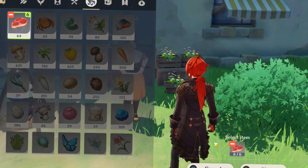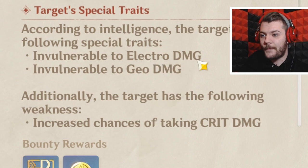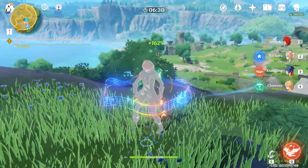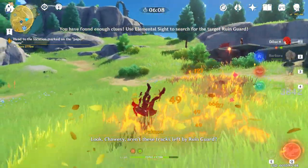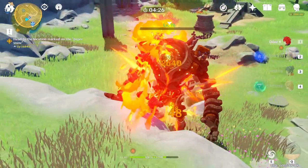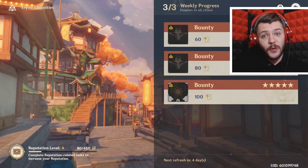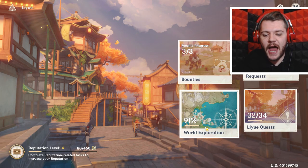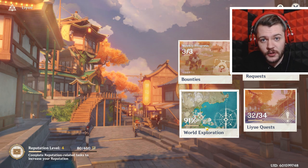The requests are kind of boring - you only get three per week across all cities, and all you do is go to a person and they ask for something like three apples. Bounties are more interesting: you select the bounty, it has a modifier - for example, immune to electro and geo damage but weak to crit - so you build a crit character. You go around a big circle radius, use your senses to find a trail leading to three markers, then the final bounty boss appears.